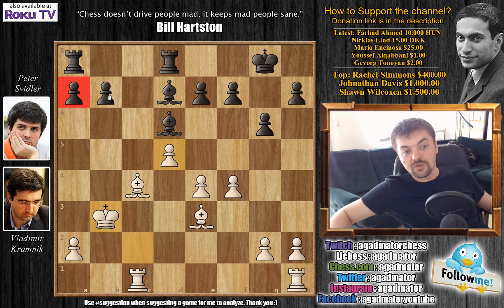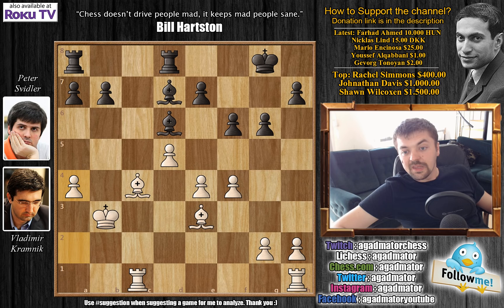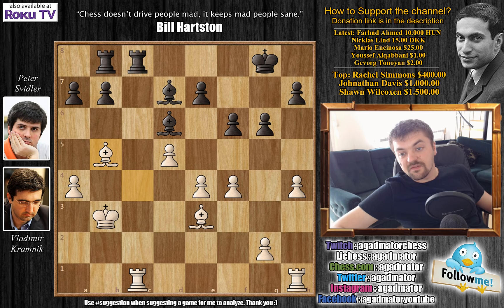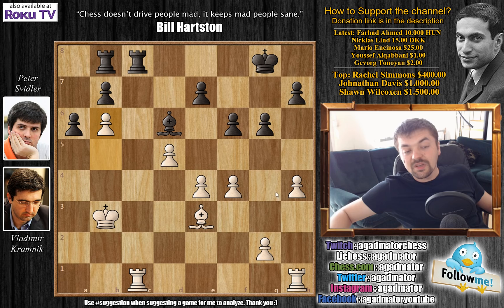On the other hand, White has a very strong center. We have f6, not allowing e5 in the future. A4, Rd to c8, and h4 now. Kramnik will definitely want to play h5 to break open on the kingside. Rook a to b8, and now Bishop to b5. Bishop captures, pawn captures, and a6. Here we have b6, and Kramnik successfully locks down the queenside and will transfer the game over to the kingside.